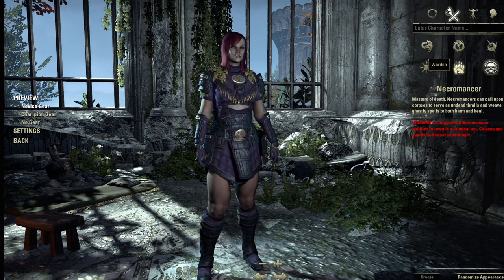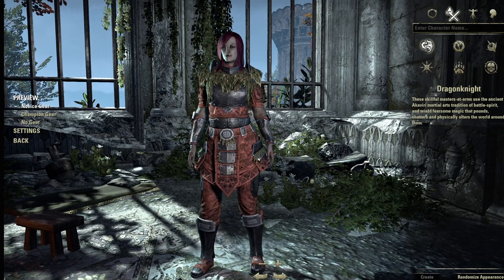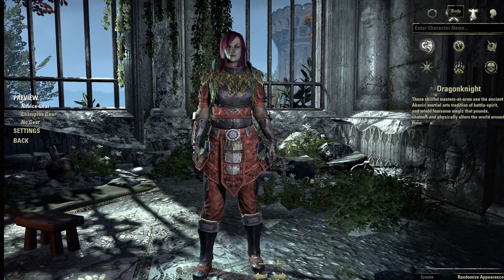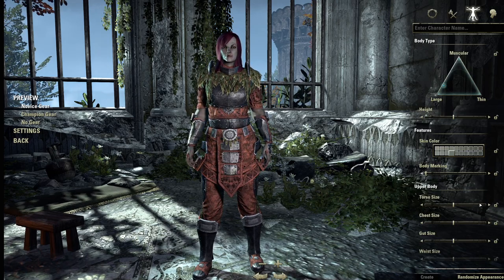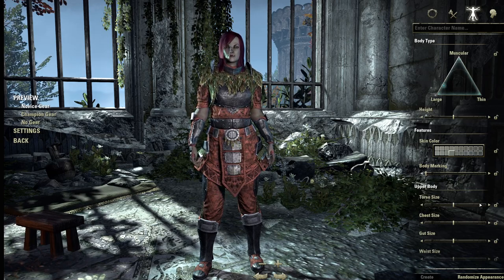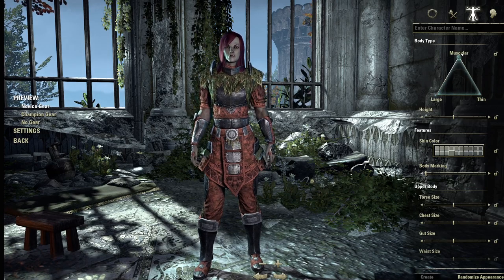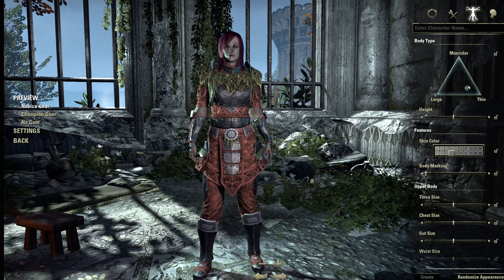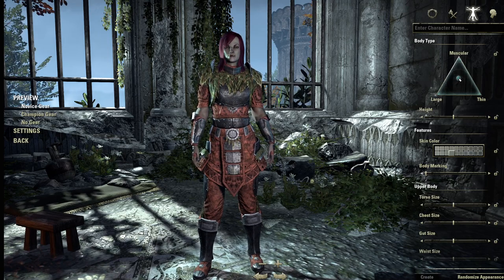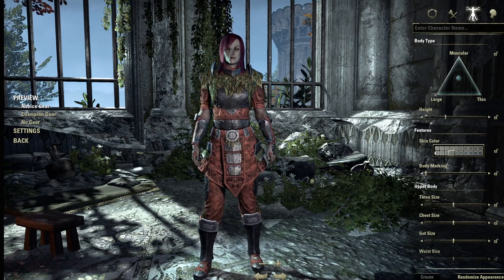I've decided to go with a Dragon Knight Orc. Once you choose your class, you get into character creation itself. There are quite a few options here and if you're like me you'll probably spend a long time in character creation. You have a slider to make your character very muscular, large, or skinny, and everything in between. You can also choose height — really tall or really short — and skin colour.